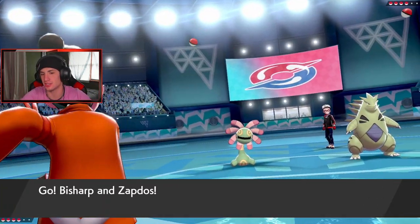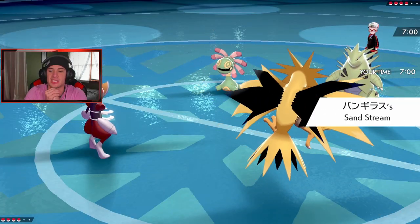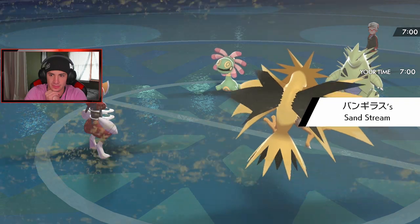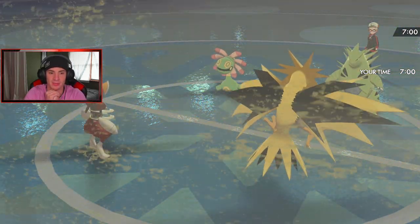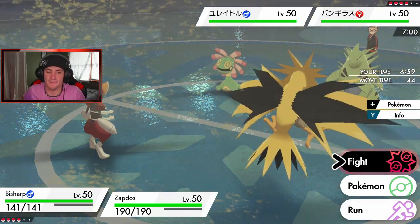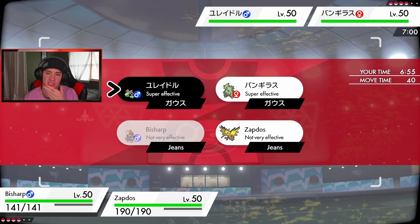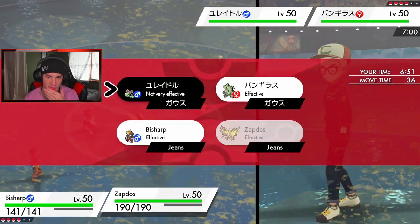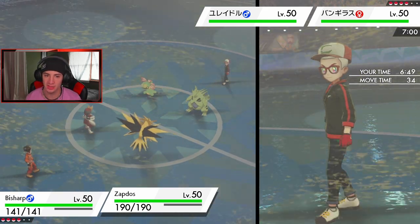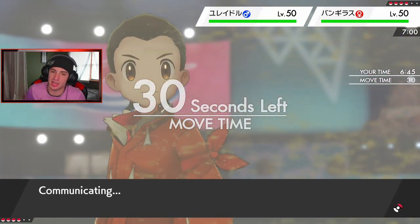Does Tyranitar learn Sand Rush? That is a very good question. I'm Steel over here, so my Bisharp won't take any sandstorm chip damage. Let's roll — I'm gonna get that Iron Head and drop it on Tyranitar because T-tar could be weak to it. Or I could Thunderbolt and go for a paralyze, or I could just drop a Heat Wave and try to get burns, even though we might go down in one shot. That's fine. Zapdos really wasn't a choice here — he's gonna die next.